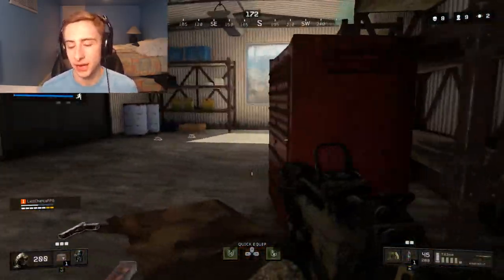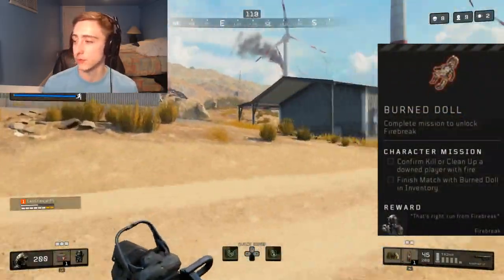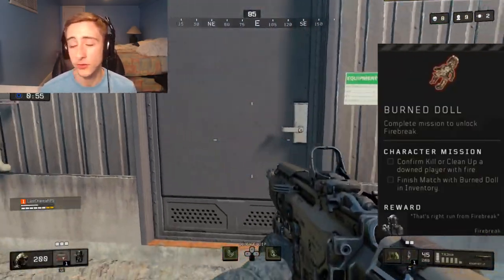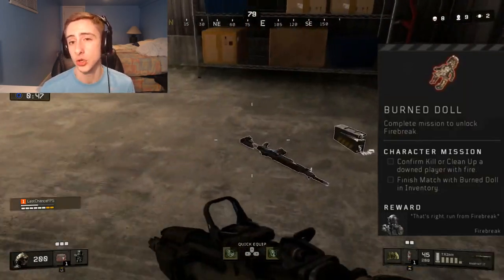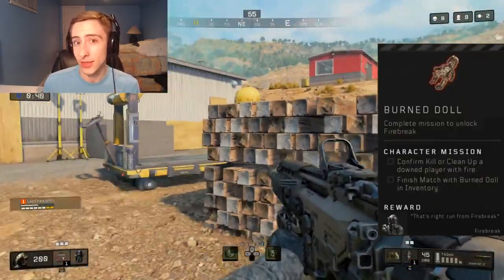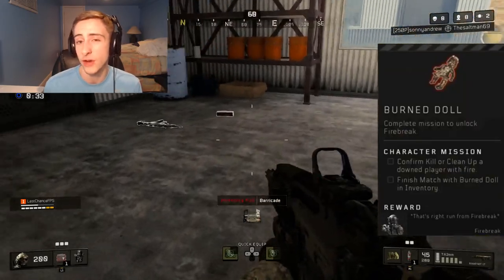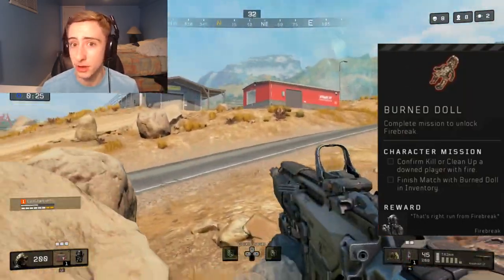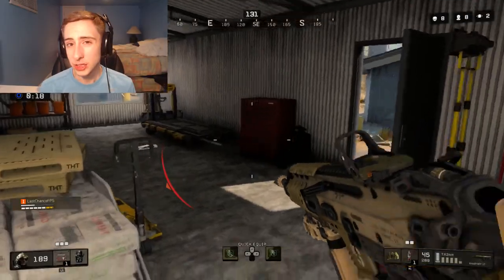The second-to-last specialist character is Firebreak. His item is the Burn Doll, and the challenge requires confirming a kill using a fire-based weapon and finishing the match with it in your inventory. The easiest way is to play duos or squads, since cleanup kills count. In solo, the only current fire kill method is the Molotov cocktail. Stockpile Molotovs before finding the Burn Doll, down someone or finish them with a Molotov, and you'll unlock Firebreak.